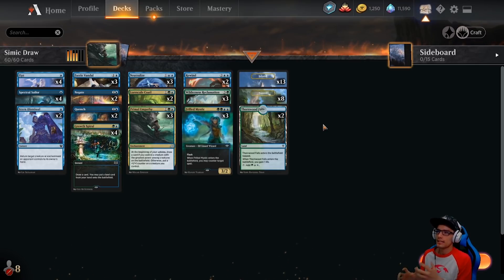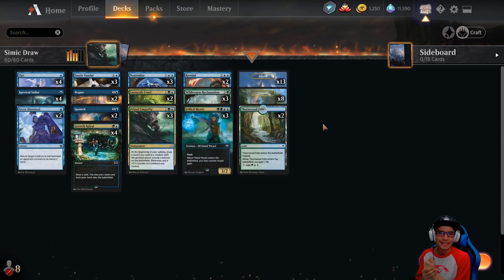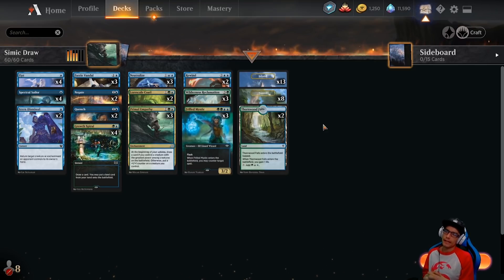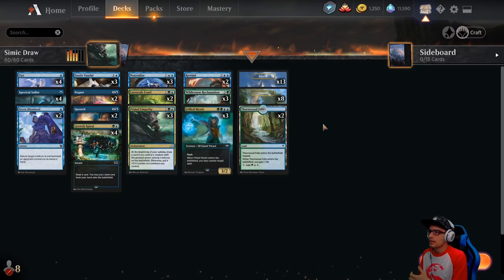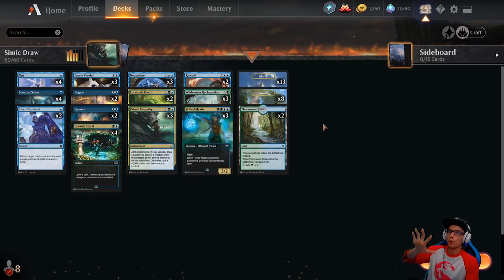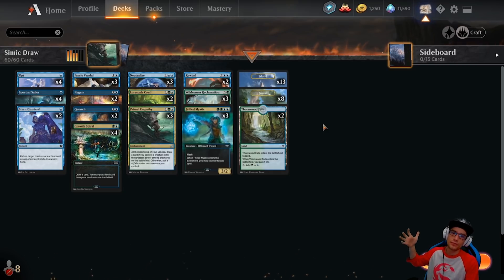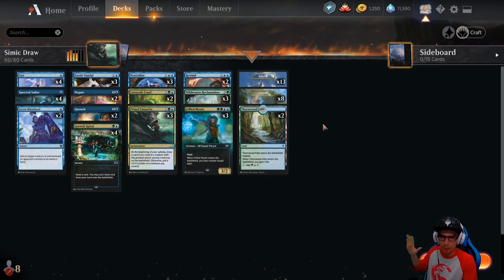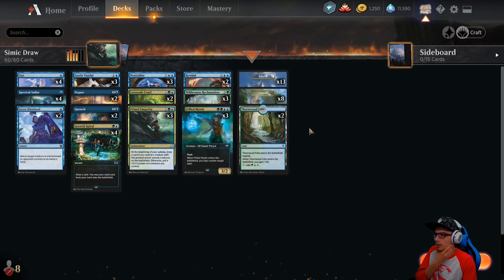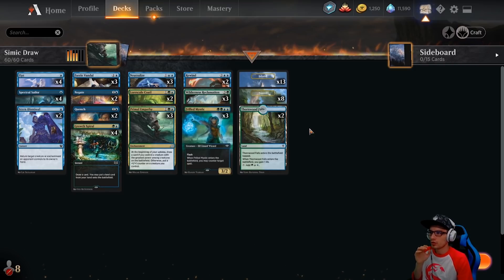That's the deck list — it's very simple with only a few changes. We move away from a removal-heavy Simic Draw deck into a more draw-heavy version, which should really help. We've incorporated Opt, Primal Empathy, and Lore Scale Koda, to name a few. Those replace the counter magic from the previous version, which I still recommend if you're interested — that's more of a tempo version. This variant is still tempo because you're outdrawing your opponent, but it's less counter-heavy and more creature-heavy.